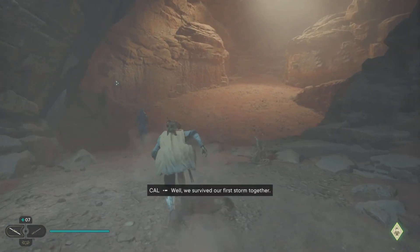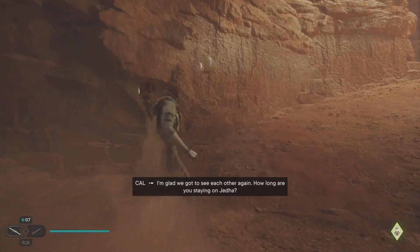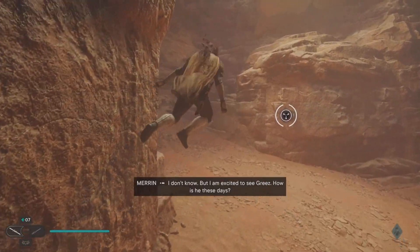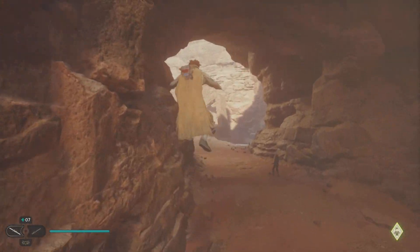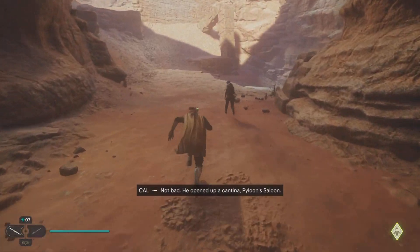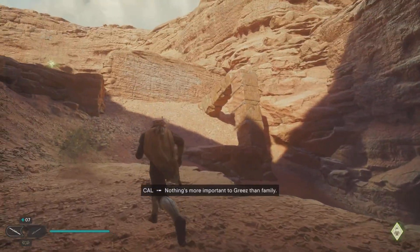We survived our first storm together. Yes, we did. I'm glad we got to see each other again. How long are you staying on Jedha? I don't know, but I am excited to see him. How is he these days? Not bad. He opened up a cantina — Pailoon Saloon. He named it after his great-grandmother. Nothing's more important to Grey's than family.